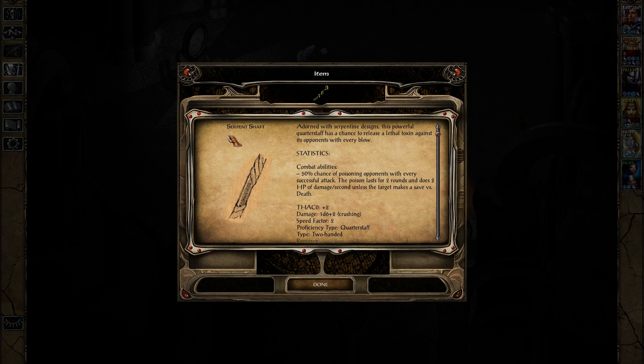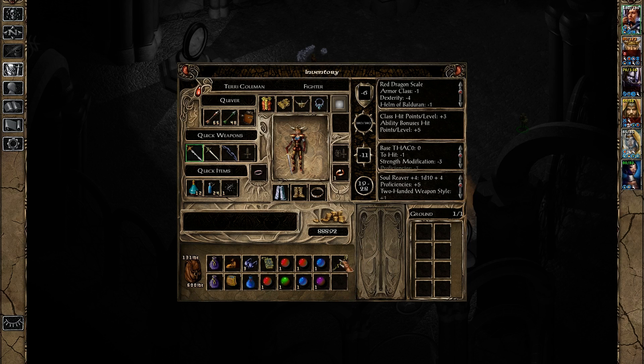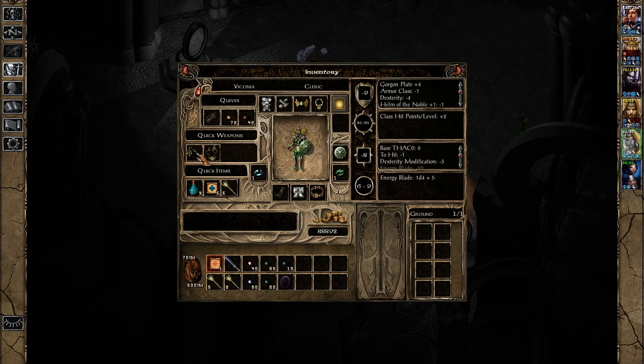Please grab these — they are impressive! First, there is the Serpent Shaft. Adorned with serpentine designs, this powerful quarterstaff has a chance to release a lethal toxin against its opponents with every blow! 50% chance of poisoning opponents with every successful attack — the poison lasts for two rounds and does two hit points of damage per second unless the target makes a save versus death. That is a quick-acting and dangerous poison! But we're not really going to be using this because it is a plus two quarterstaff, and nobody really uses quarterstaffs that much.